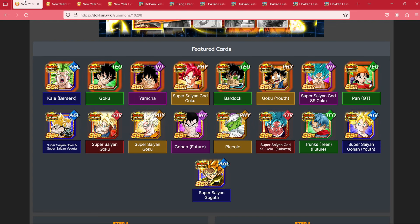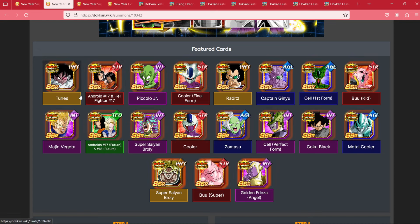We've looked at the banner in its entirety, and unfortunately there's no specific character we can look at on here to justify a summon because it is the new year step up. So instead, what we're going to take a look at here is the recent Dokkan Fests: Goku, Kale, God Goku, Path to Power Goku, and on the extreme side of things.